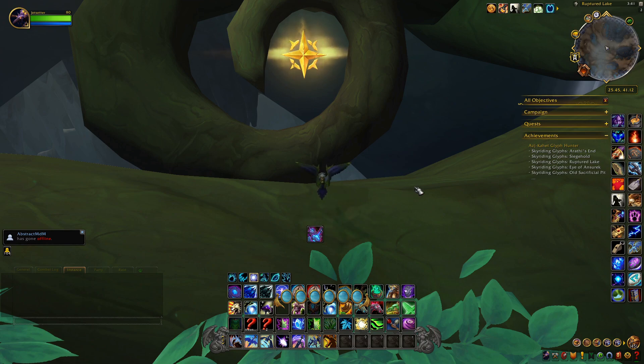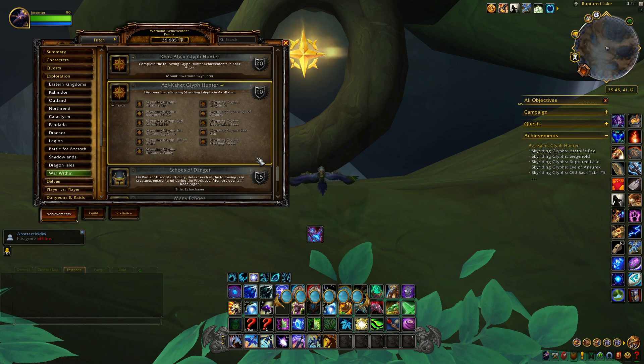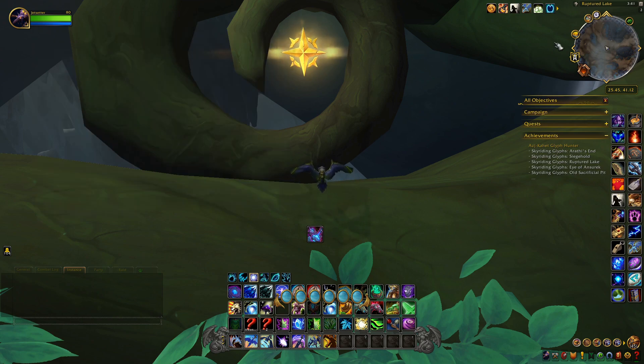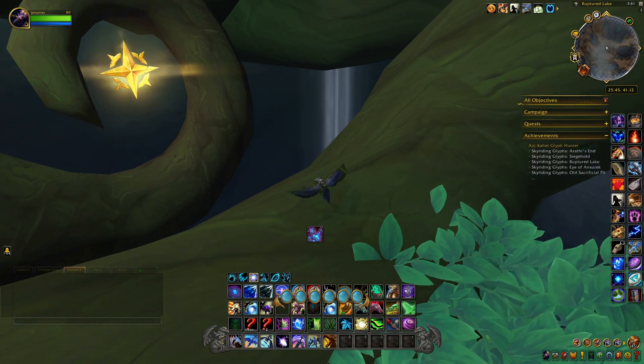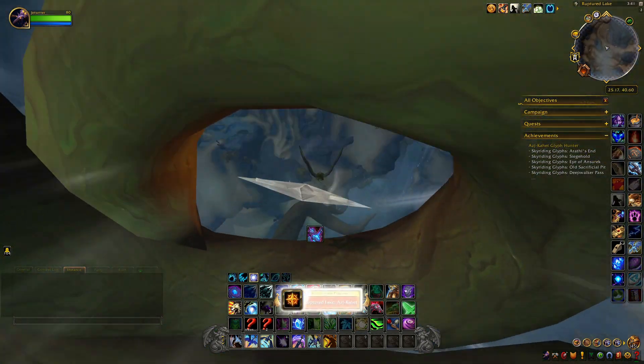It's Jet back today with another achievement video, and today I'm going to show you how to get the Ajka'het Glyph Hunter achievement — discover the following sky riding glyphs in Ajka'het. There are 11 of them. When we complete this, we'll also complete the Kaz'algar Glyph Hunter and get a mount called the Swarmite Sky Hunter. The first one is in Ruptured Lake — you're going to have to fly up into some tree branches to find it right there.